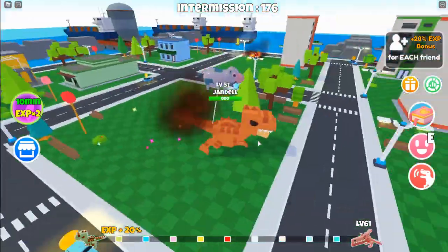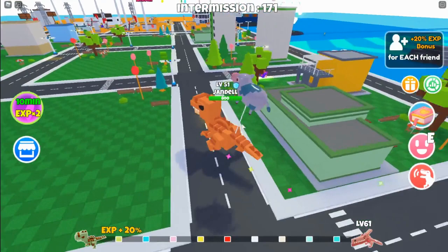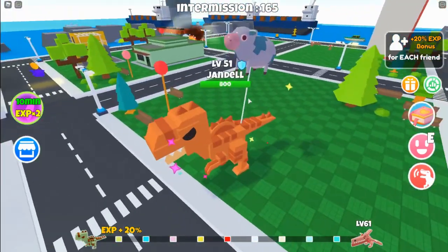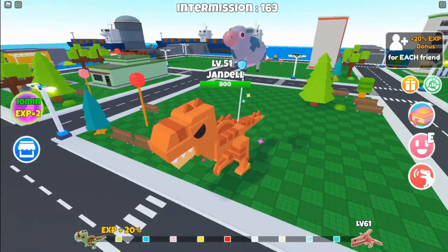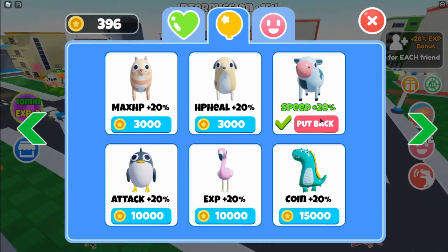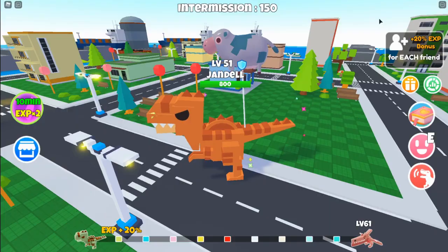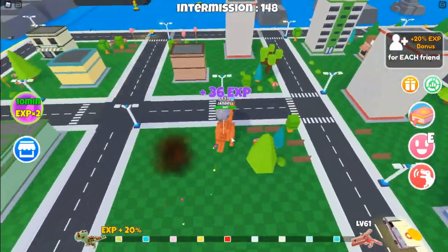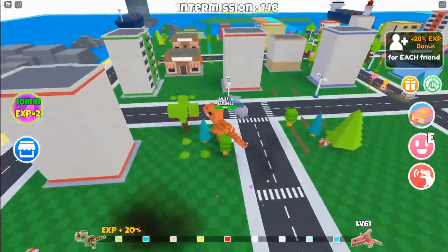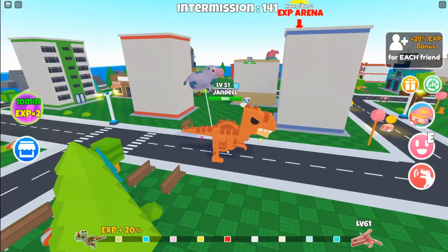There it is — this is the new dinosaur. We are zooming right now, going extremely fast. You're probably wondering what this little balloon-looking thing is — this is actually one of the pets. You can buy certain pets like this one. I just bought the plus 20% speed pet, so I can move around faster. Yeah, this is actually pretty fast. I am now way bigger than what I was before.